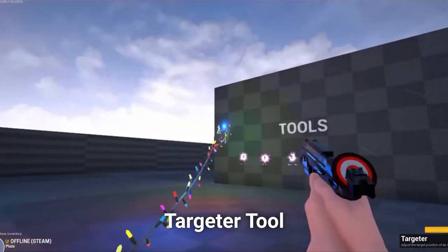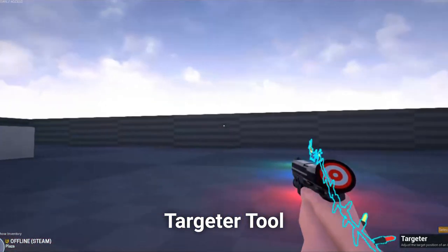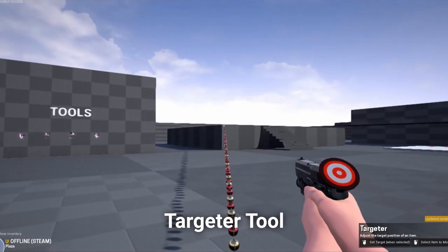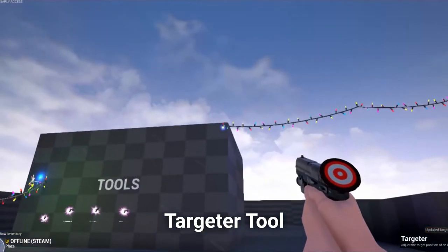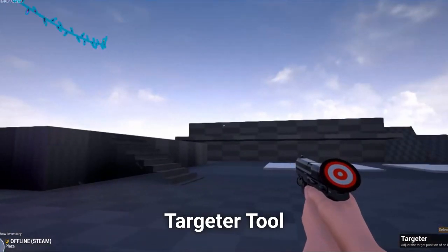We've made a new tool called the Targeter, which lets you point to where you want to set an item's target, such as teleporters and new string items, like this string of ornaments. We've made a new item type that allows for dynamic string or rope-type items, such as Christmas ornaments and lights.